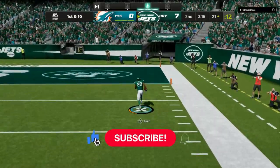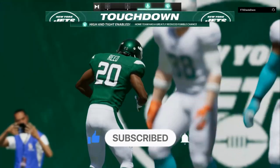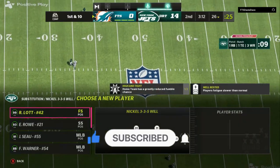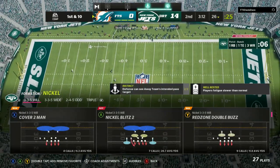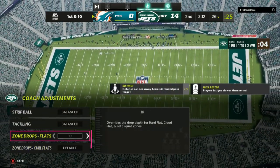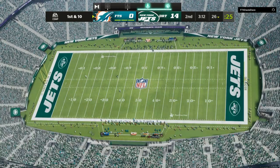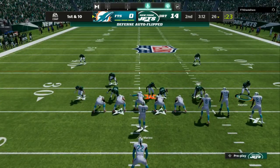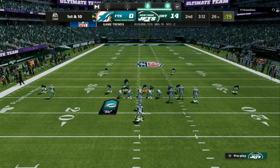Now we're going into the 3-3-5 Will, which is another defense I like to mix in. We're going to do the Cover Two Blitz — my blitzes are set to 20 Nickel Blitz Two, which will always get at least one person free every single time.